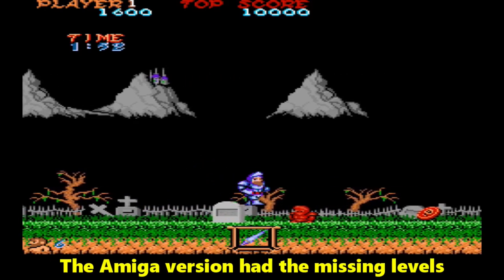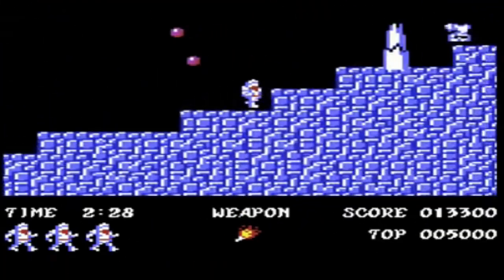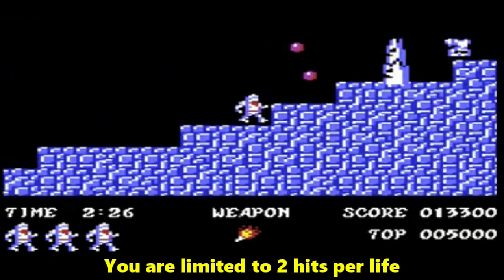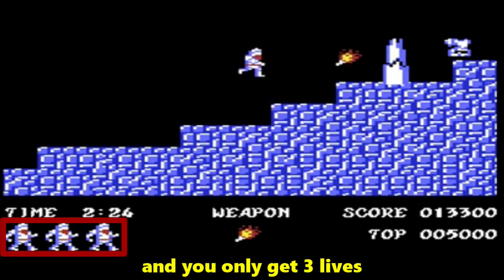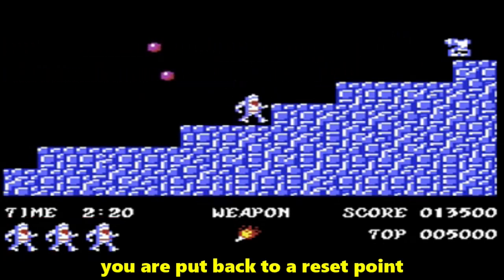The Amiga version had the missing levels, and the later consoles were arcade perfect. You are limited to 2 hits per life, and you only get 3 lives, meaning when you die, you are put back to a reset point.